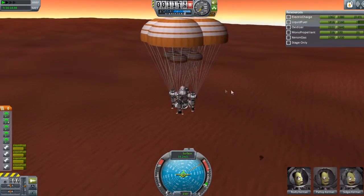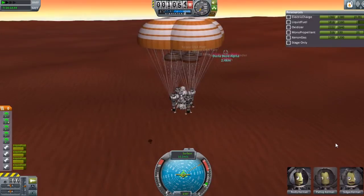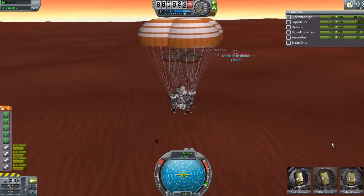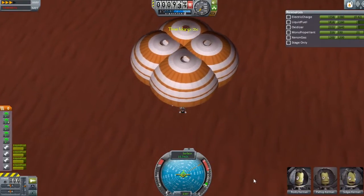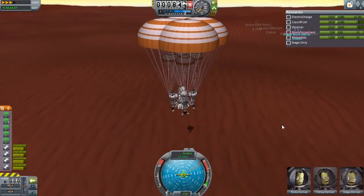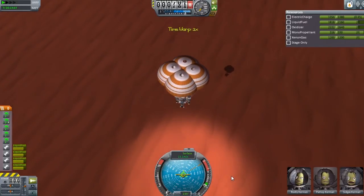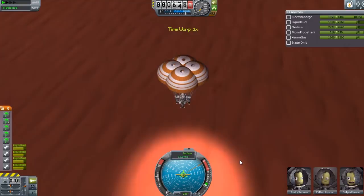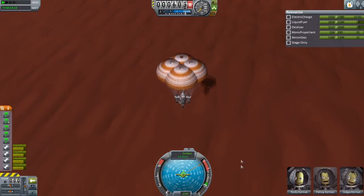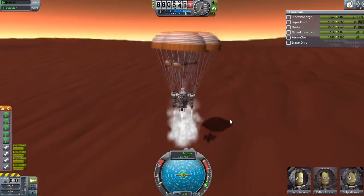So we'll be dropping off two of these guys. Since there's only, I think, two Kerbals on this base. Let's speed this up just a little bit. There we go. We don't even have a shadow, mostly because we have about a thousand lights on the bottom of this thing. So there we go — just fire these engines.